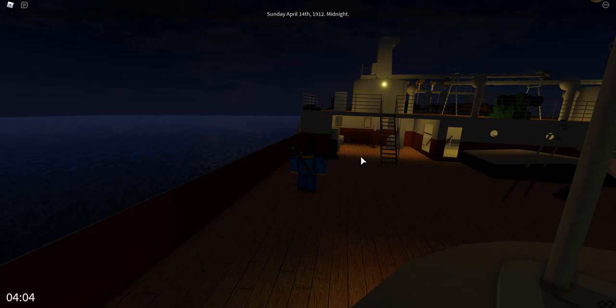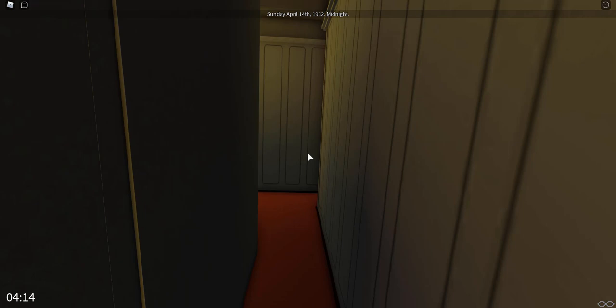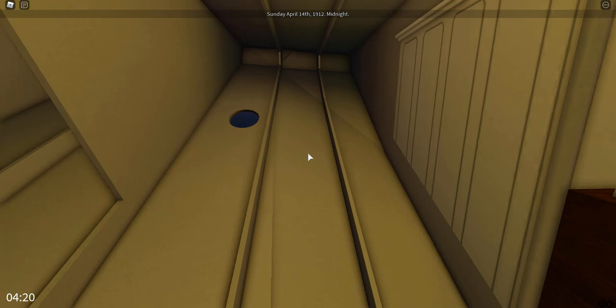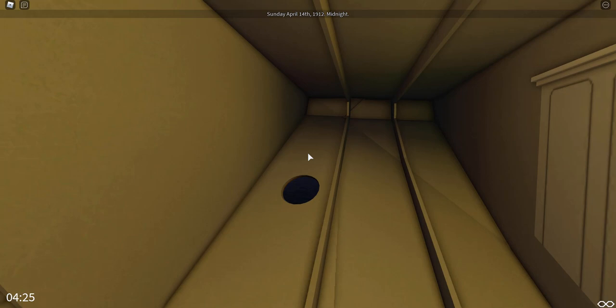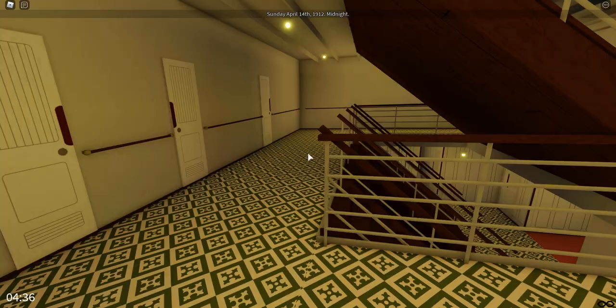We are going to tour the ship from stern to bow. Starting down here we have a tight corridor — it looks like a slide almost, just sliding down the side of the wall. Right outside you have your porthole. Let's walk around and see if we can find any more cabins. You can identify which cabins are open by the doors cracked open a little bit.